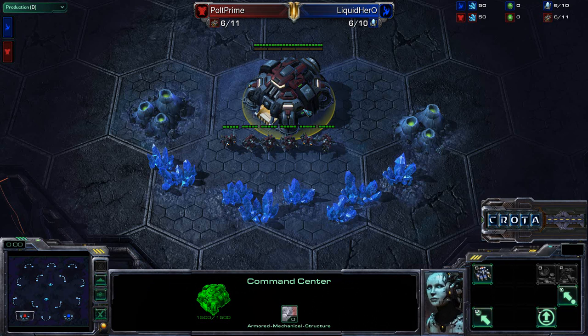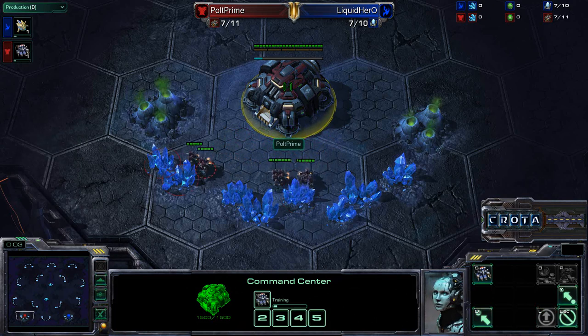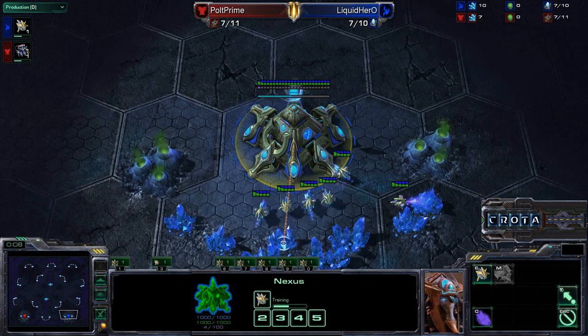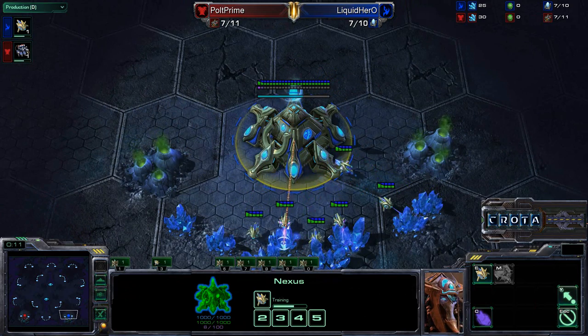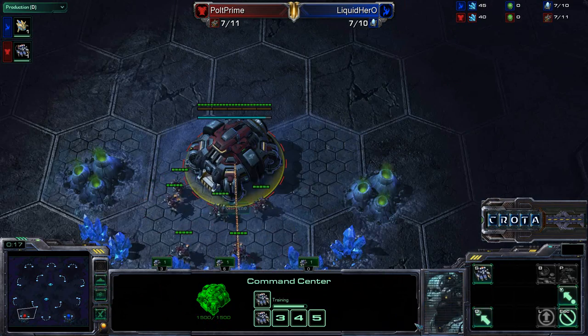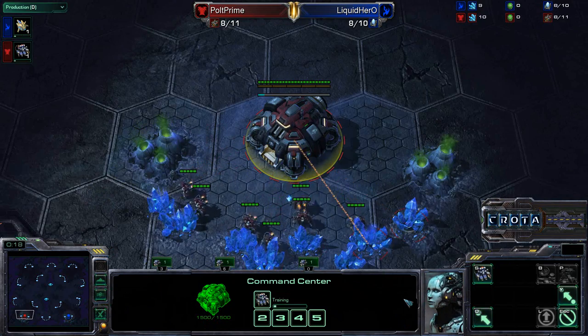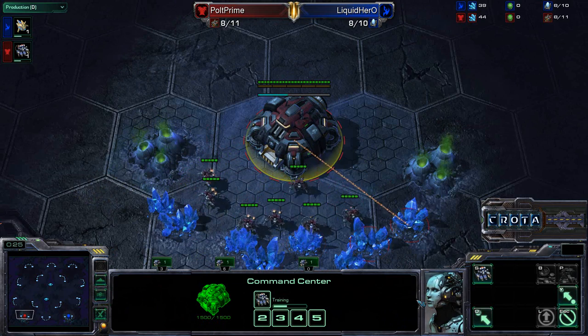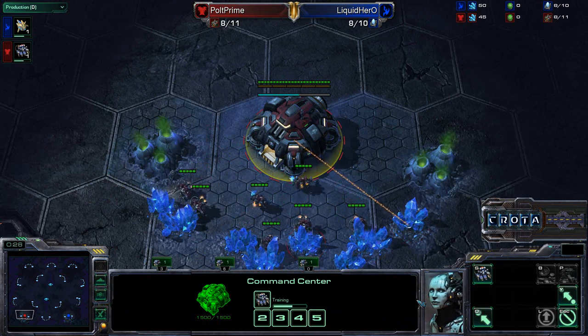Hello everyone and welcome to game 1 in a series between Liquid Hero vs. TSL Pult. Liquid Hero spawning as the blue Protoss player on the bottom right hand side of the map, at what I'll call the 4 or 5 o'clock position. Meanwhile, Pult, TSL's Pult, spawning as the red Terran. So Terran vs. Protoss on Shakura's Plateau. Looking forward to this game, hopefully you guys enjoy watching it with me.